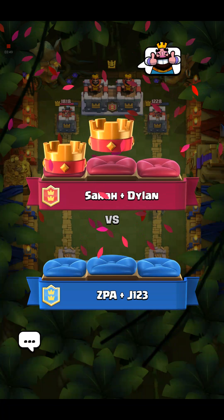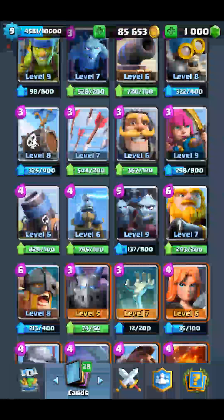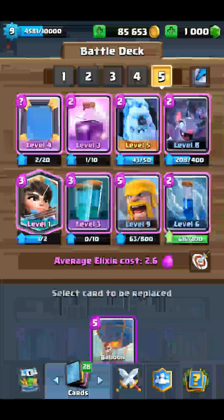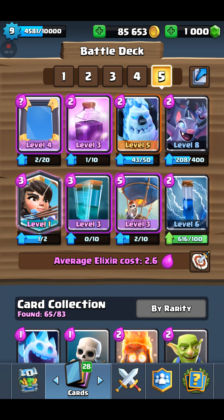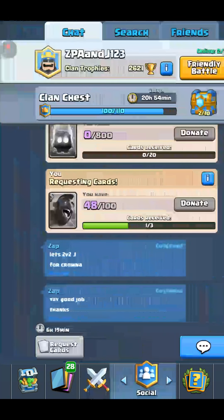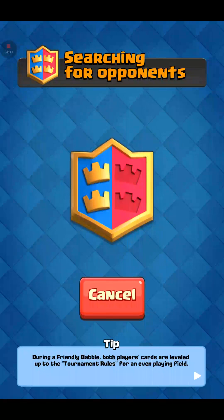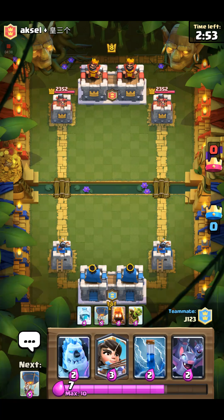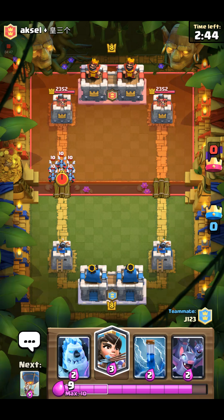We're gonna try balloon now. Let's try balloon — that did not work out very well. Should we try skeleton barrel? Let's try balloon and then we'll try skeleton barrel if that fails. I changed barbs for balloon and I changed arrows for fireball, because there's a lot of people with minions now. Since we both have balloons in our decks, I can just stop it.